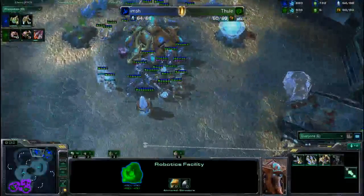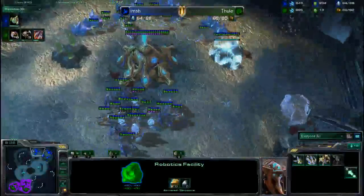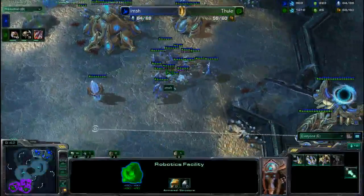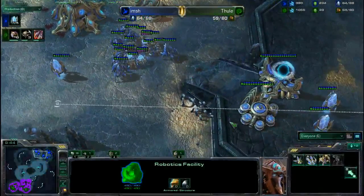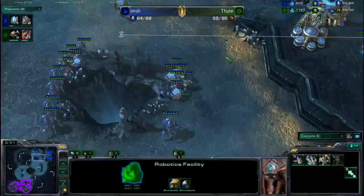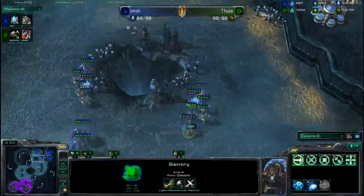He needs to block that ramp right now. He almost gets the ramp and does get two Zerglings — so close! One Zergling does make it up. The micro doesn't seem to be working for Thule; he's actually trying to send that Zergling back down the ramp. Those Zerglings need to harass the probes. It's a great defense by Imch blocking that ramp at the very last second — that was extremely close.